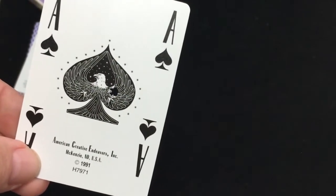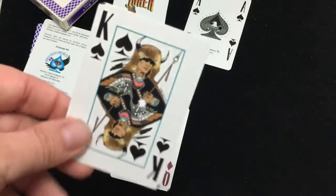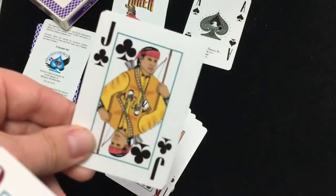Ace of Spades, four indexes, and it's got like an eagle inside. The paper is American Creative Endeavors Inc., 1991. And the court cards are Native American figures — I got another one as well with similar figures that I'll be reviewing alongside this one. Sky City Casino — very nice artwork.